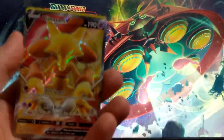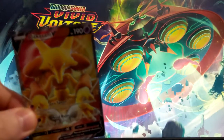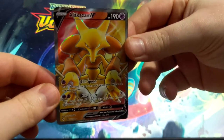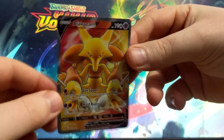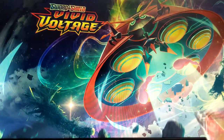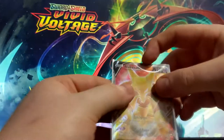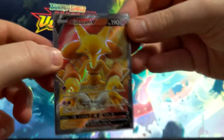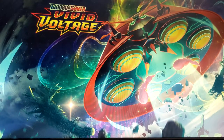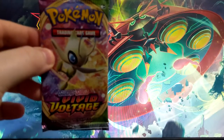Oh my god, we got a full art Alakazam! Yo, that is amazing. Can I get a focus on this? Yo, this looks amazing. I want to make sure to put that in a sleeve. I do love the full art card. Let me get the sweet Gengar sleeve behind it. Alright, last pack — we got this cute Celebi art on the back of it.